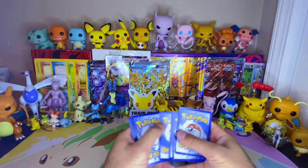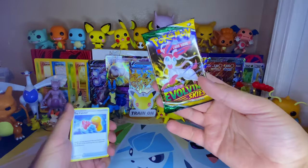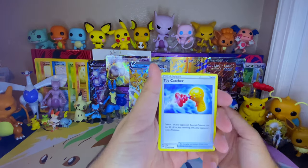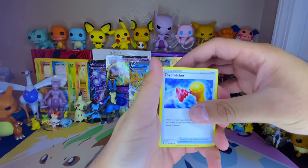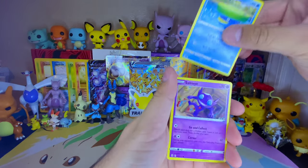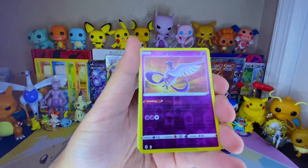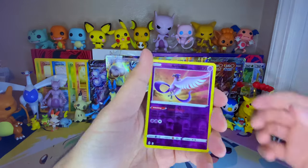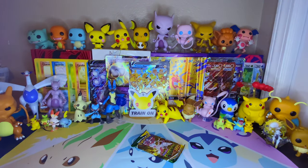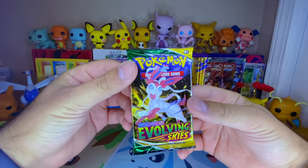Starting off with Champions Path ETB sleeves — one, two, three, four to the front. Fighting energy? No — it's water! This set is insanely popular — all the Eevee-lutions, all tarts and everything. I still have a lot from this set to complete. We got a Poke Catcher, Rayquaza, Vigoroth, Lotad, Sableye, Teddiursa, Marill, Zorua, Galarian Articuno reverse — very nice — and a Seismitoad non-holo.